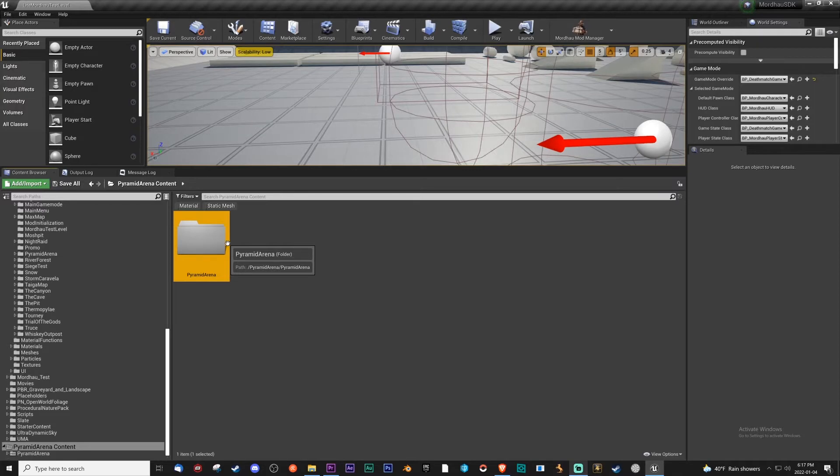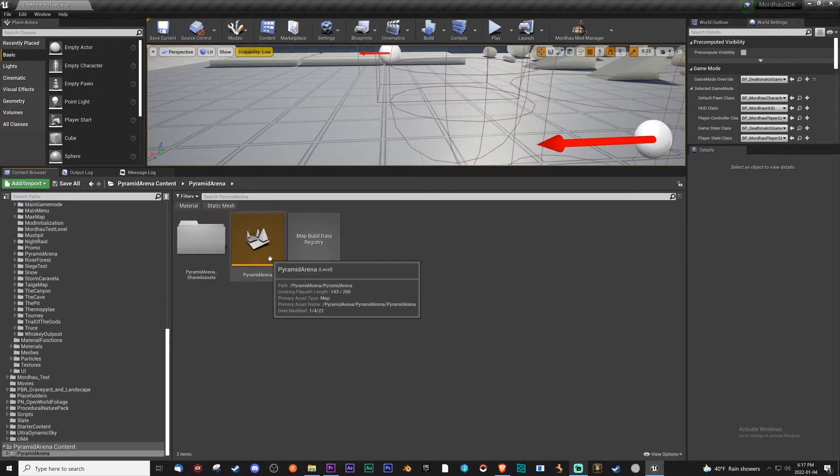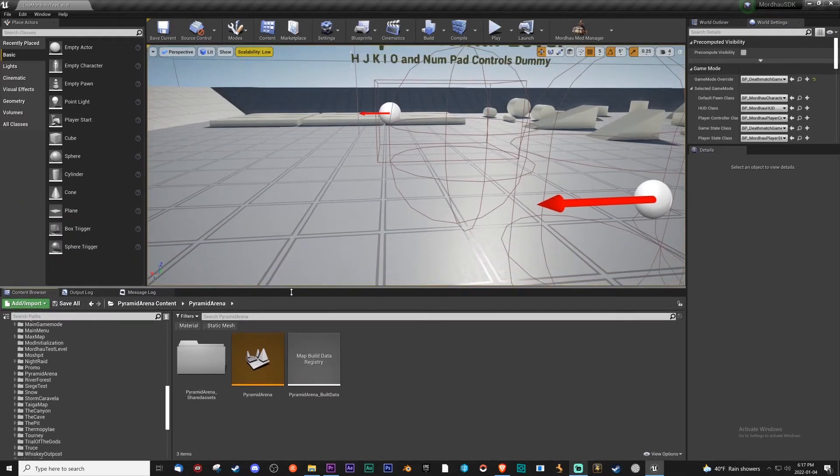You can see the path — it's actually saying Pyramid Arena, Pyramid Arena. Yeah, you don't want that. So make sure it's on the outside of this. What we'll do is we'll actually copy-paste this. For now I'll leave it as it'll load fine — it won't cook right now, but it will load fine.